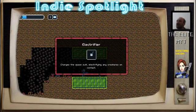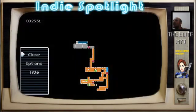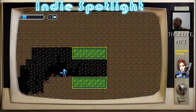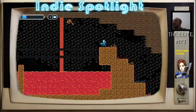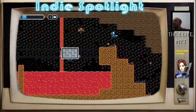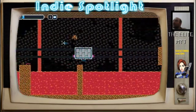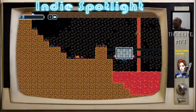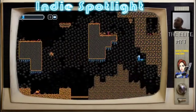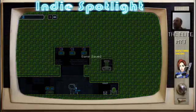Electrifier charges the space suit, electrifying me — enemies on contact. Maybe if they touch me they automatically die. I have no idea — it's not a weapon. Go away! Okay. If it means they die when they touch me, that's going to be very helpful for those butterflies.